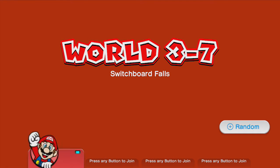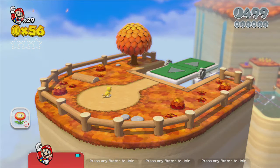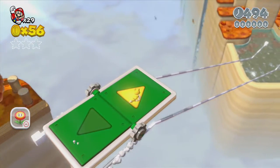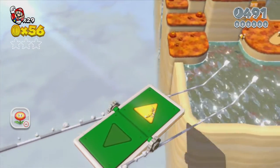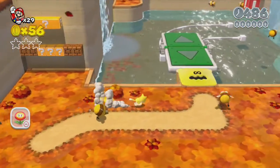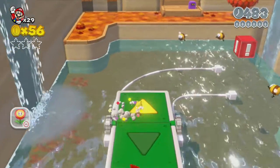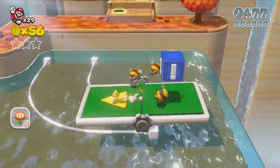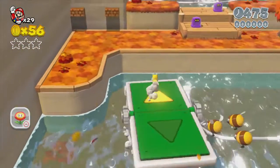We're going to random and hopefully get Luigi. No, we got Mario — we're not getting Luigi, guys. I don't know what's going on, I'm not rigging it. I like Luigi — he's cool and fun to control. This level is a mixture of water and everyone's favorite element from 3D Land — these little moving platforms. It's not a cakewalk, but it's challenging, and that's what Mario needs to be sometimes.